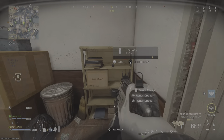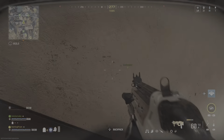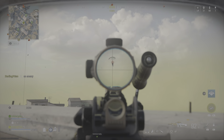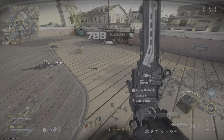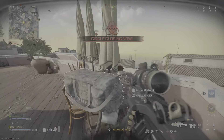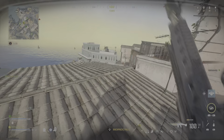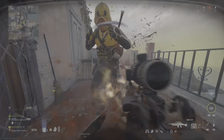Trophy system out. Enemies dropping into the AO. Enemy buy station incoming. The guy landed right here, so I'm expecting he has no guns — he just landed with them.